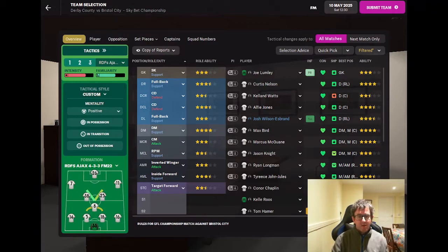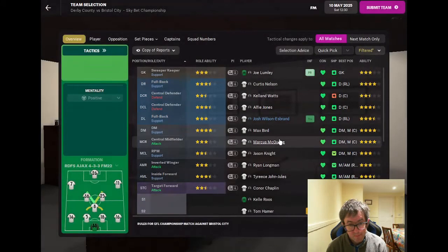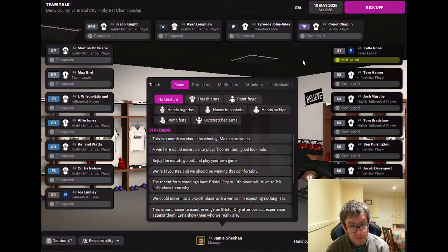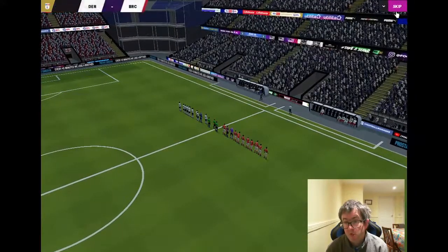This is the team going out there to try and pull off a miracle against Bristol City. Joe Longley in goal, back four of Curtis Nelson, Calland Watts, Alfie Jones and Josh Wilson-Ezbrand. Max Bird at the base of midfield, Marcus McGuane and Jason Knight ahead of him. Ryan Longman on the right wing, Tyrese John-Jules on the left, Connor Chaplin up front. We're going to pump the fists, tell them we are favourites and we should be winning this comfortably.